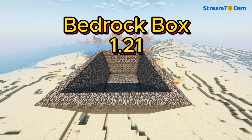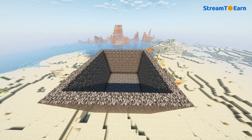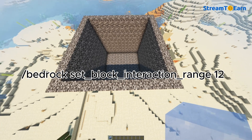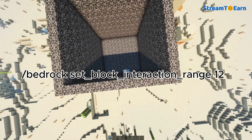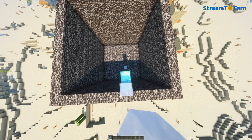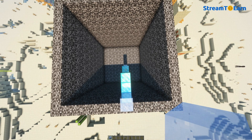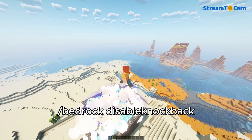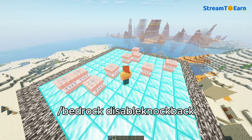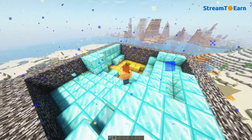Bedrock Box Updates in version 1.21: We've added two new and very useful commands. Bedrock Set Block Interaction Range — this command increases the distance your player can reach to place a block, up to 12 blocks for example. Bedrock Disable Knockback — this command prevents TNT from knocking back players after an explosion.